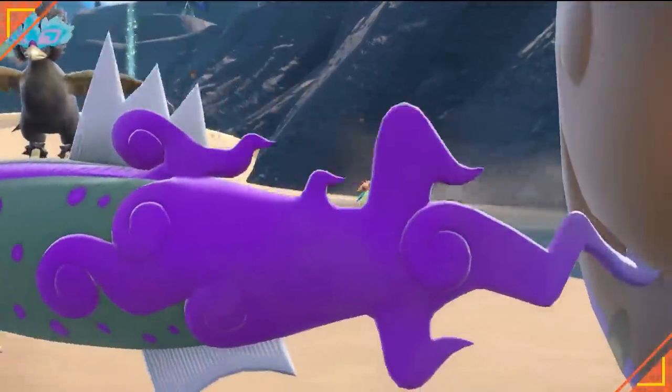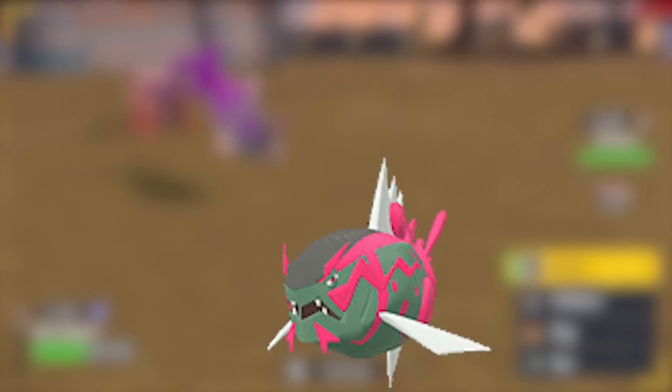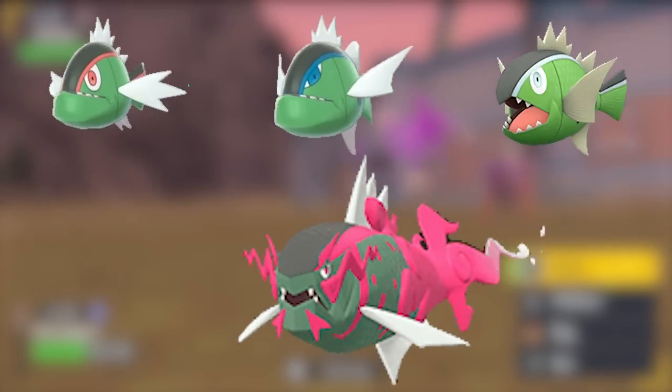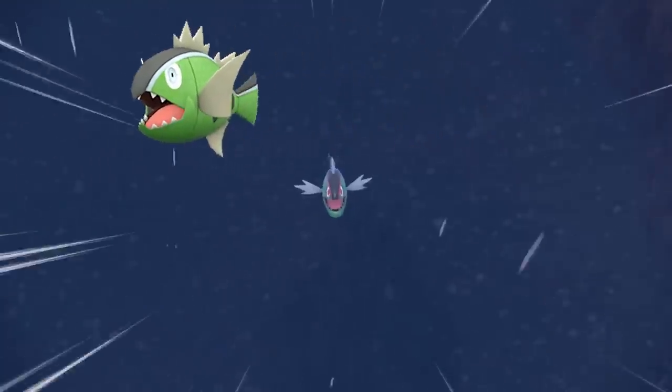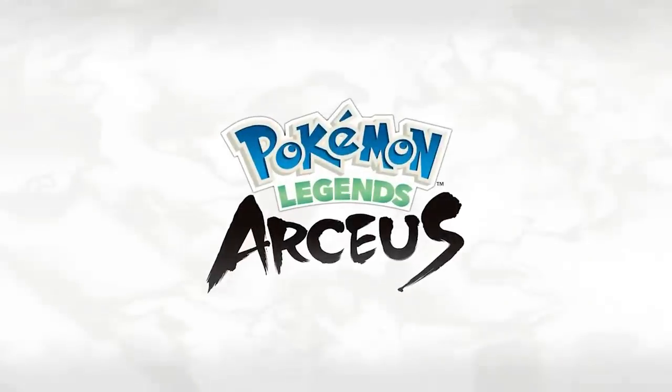Basky Legion is the fully evolved form of the Pokemon Baskylin, a Pokemon that has three different colored forms: a red stripe, a blue stripe, and a white stripe. The red and blue striped Baskylin can be found native in Pokemon Scarlet and Violet, but the white stripe can only be found in Pokemon Legends Arceus.